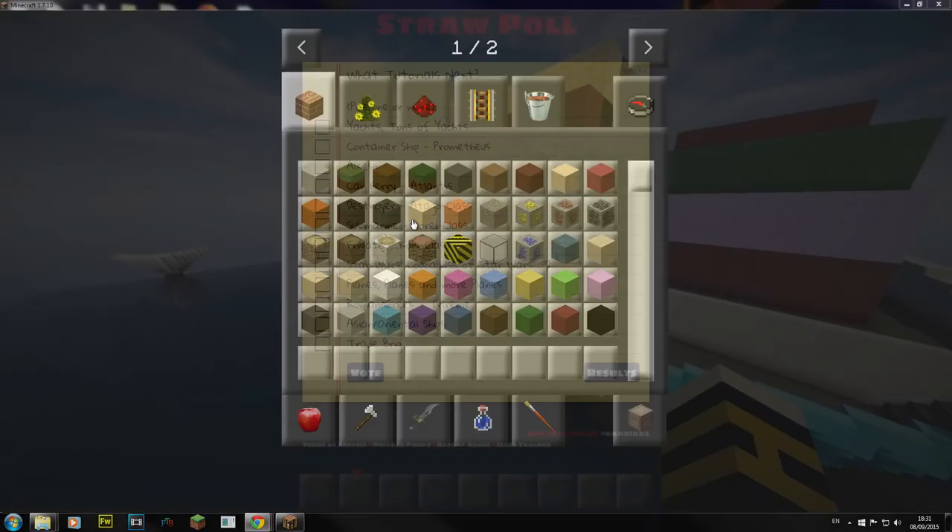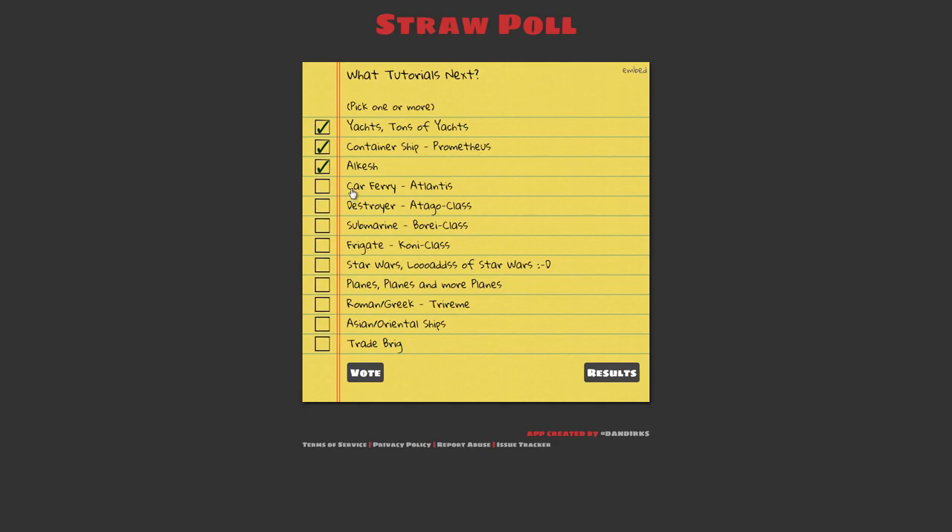You can always view the results to see where we're at. What I've got is a little bit more generalized — I've got yachts, tons of yachts, the Prometheus container ship, the Alkesh, a car ferry, the Atlantis destroyer, an Atago class, a Japanese submarine, a Borei class frigate, the Coney class, and loads and loads of Star Wars. If I got voted high I would just do Star Wars tutorials for a bit, at least until or after the movie.